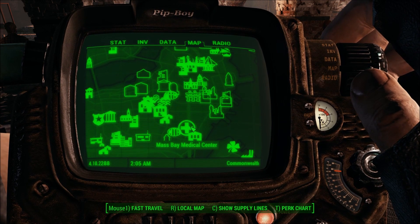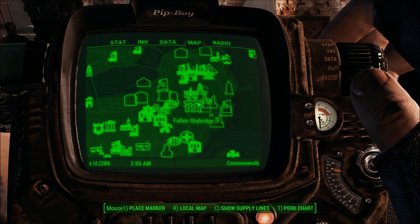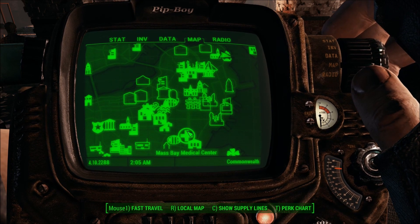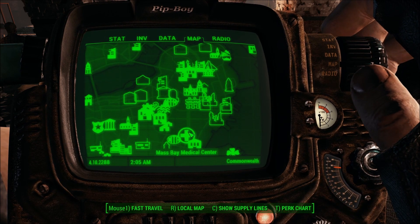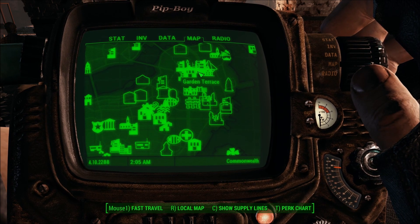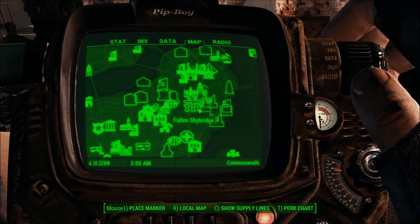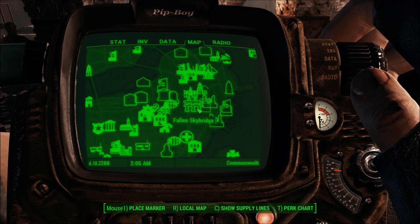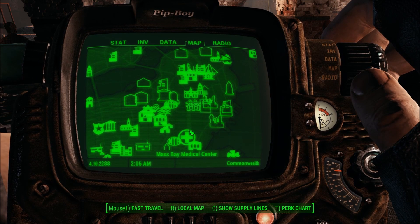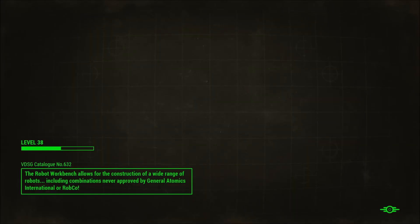The easiest way to get here is going to be... we can get there from the ground, we can get there from the bank, or we can get there from the roof of the Mass Bay Medical Center. There are a few other ways. I guess we can go there from Mass Bay. It's only gonna be a little further, but it's alright.